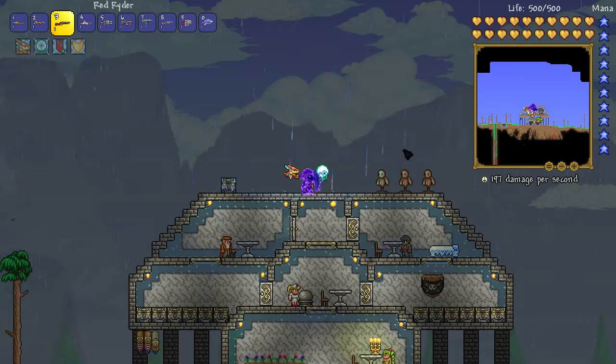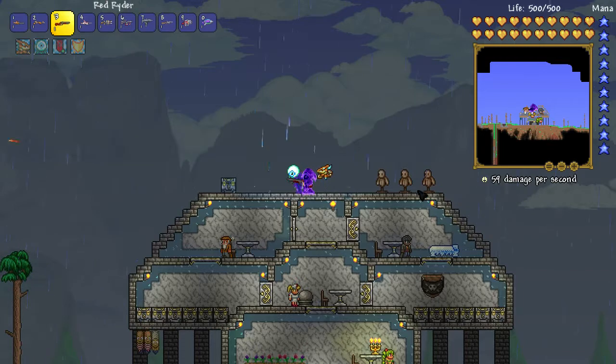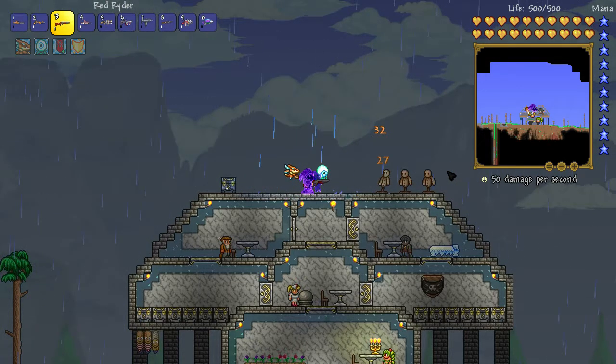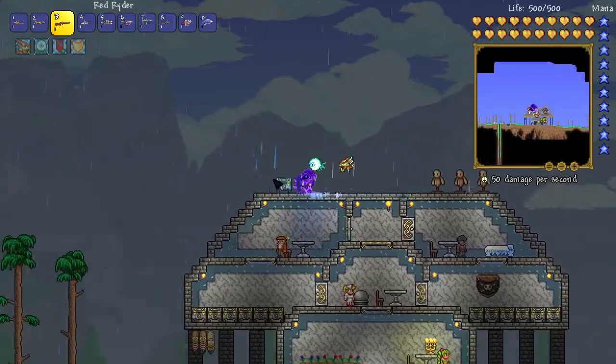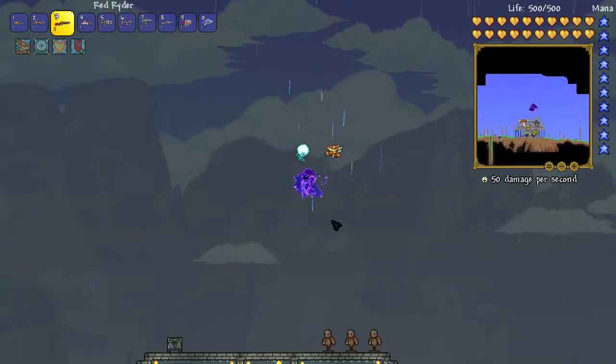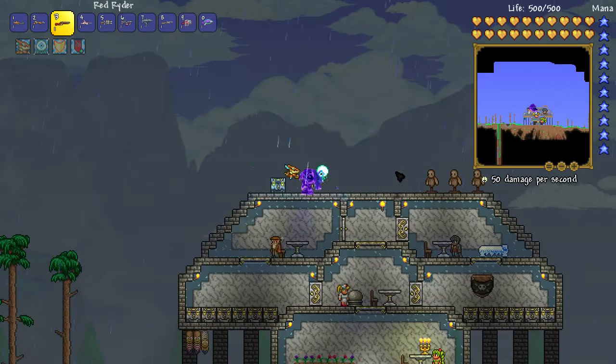Now we have the Red Rider, which is actually automatic. Look at that - it's doing a bunch of damage per second, averaging around 50 right now. The Red Rider is obtained during the Christmas event from presents or the Frost Agent.